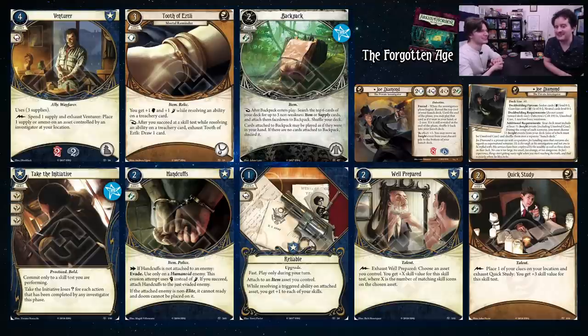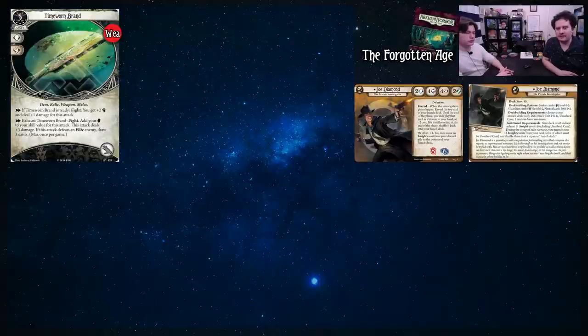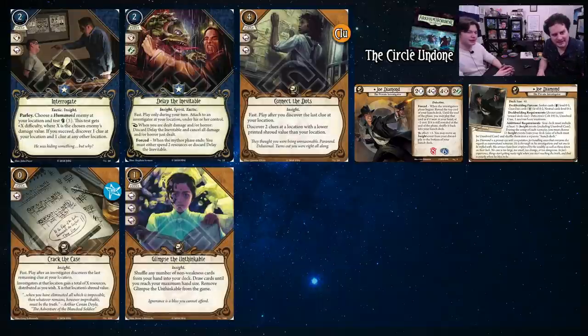Well Prepared is a great card — you're going to have lots of assets and can take advantage of it. With something like Necronomicon, a lot of Intellect. Even just something with two Intellect icons, Well Prepared can help you in the Mythos phase. Quick Study: place one of your clues in your location and exhaust it, get plus three skill value for the skill test — nice for the Mythos phase, can put you up to five. The cost isn't so steep because sometimes you can flip a Working a Hunch and just get that clue for free. Timeworn Brand is a good weapon — kind of boring but very good.